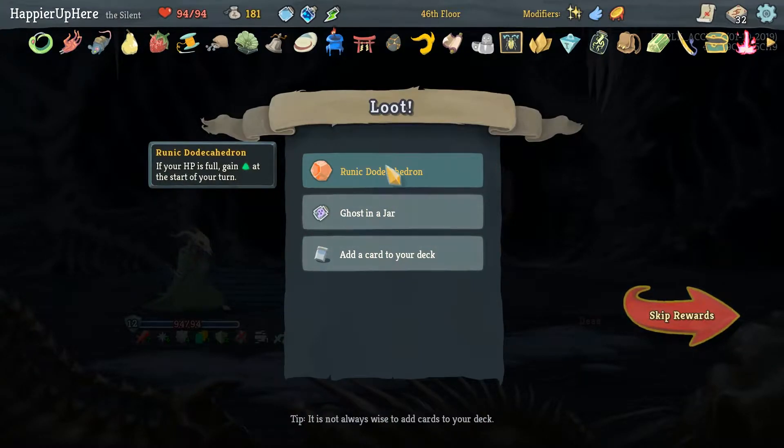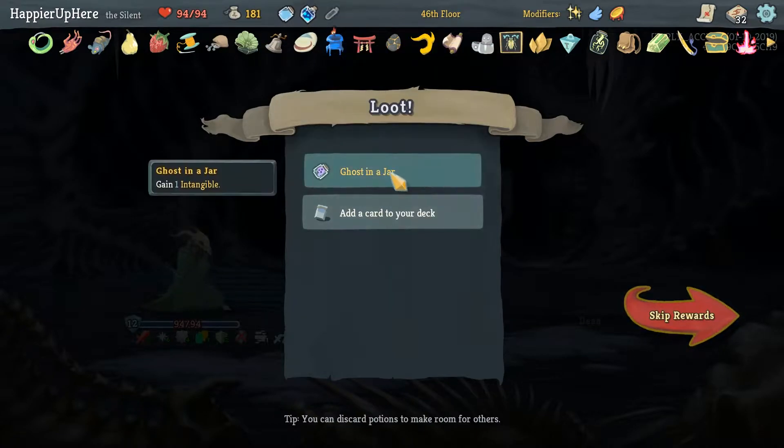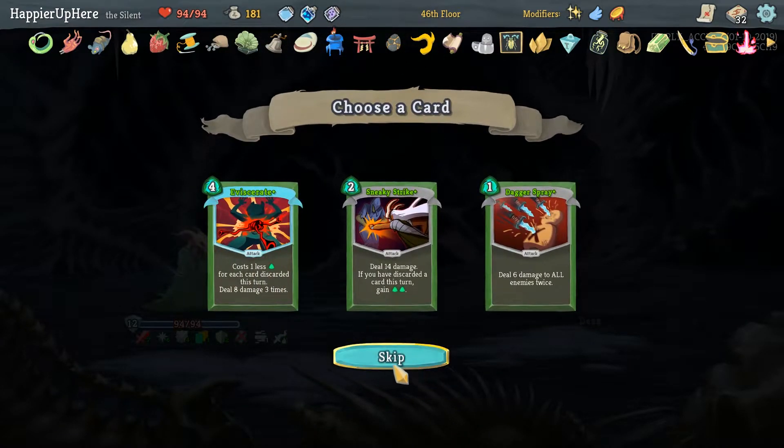At Runic D2K — if your HP is full, gain energy each turn. Plus another Ghost in the Jar, which I'll definitely take over the Speed Pushing.